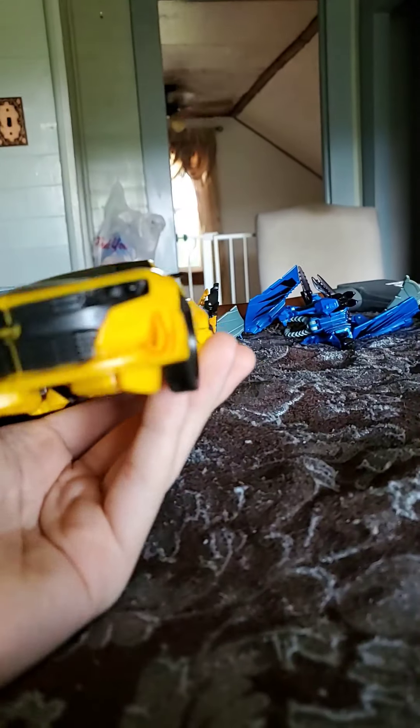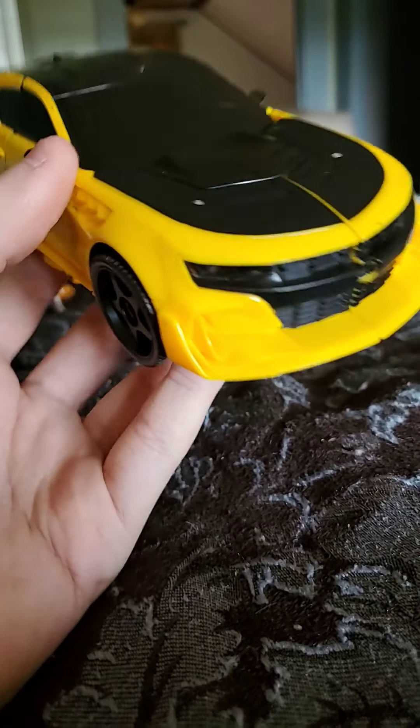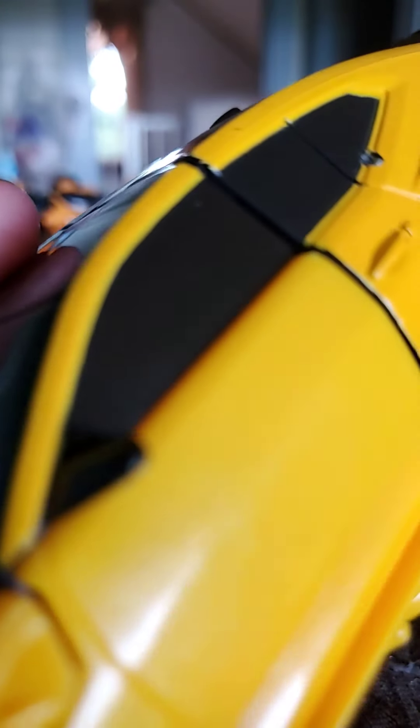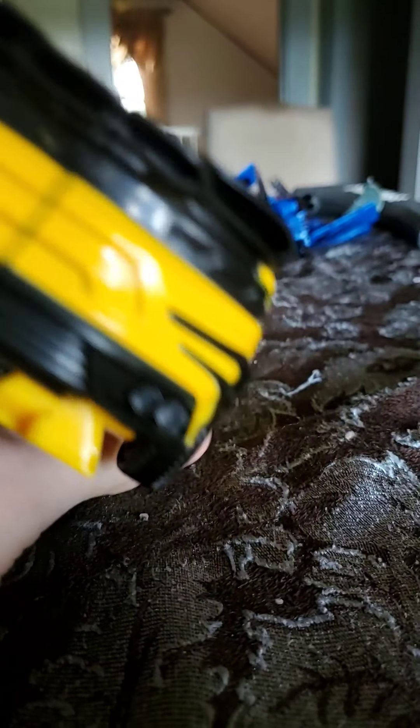First we'll take a look at him in vehicle mode. As you can see, he takes the form of a Chevrolet Camaro — not sure what year, but it is a Chevrolet Camaro. You can see a nice gold Chevrolet logo, and the rest is yellow and black. It kind of looks metallic, and it rolls, as toy vehicles really should. It's got some nice molded-in details overall.